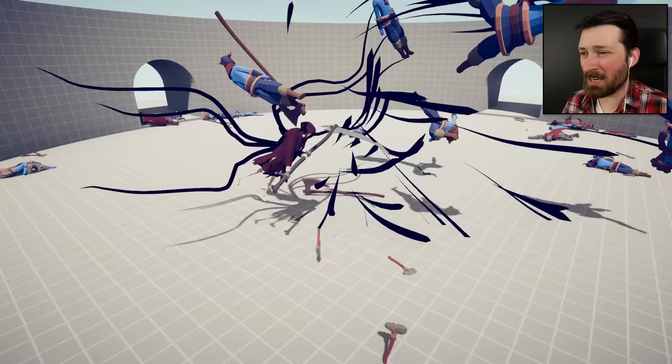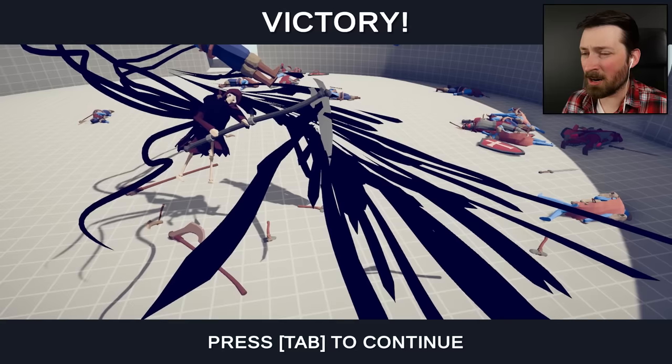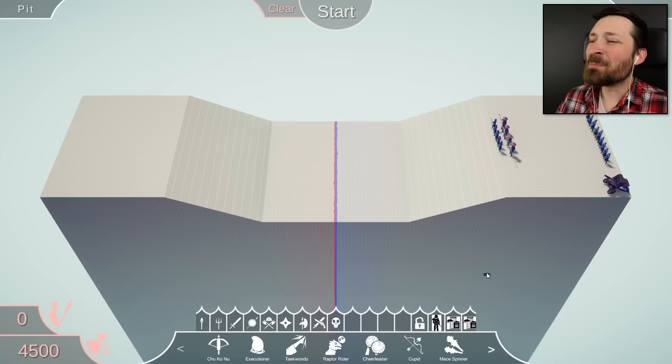I'm pretty sure this was an easy clap. He broke both of his arms. Reaper is just wonderful. And for the final simulation in this campaign, we have the Pit — against samurai, monks, firework archers, and watchers.